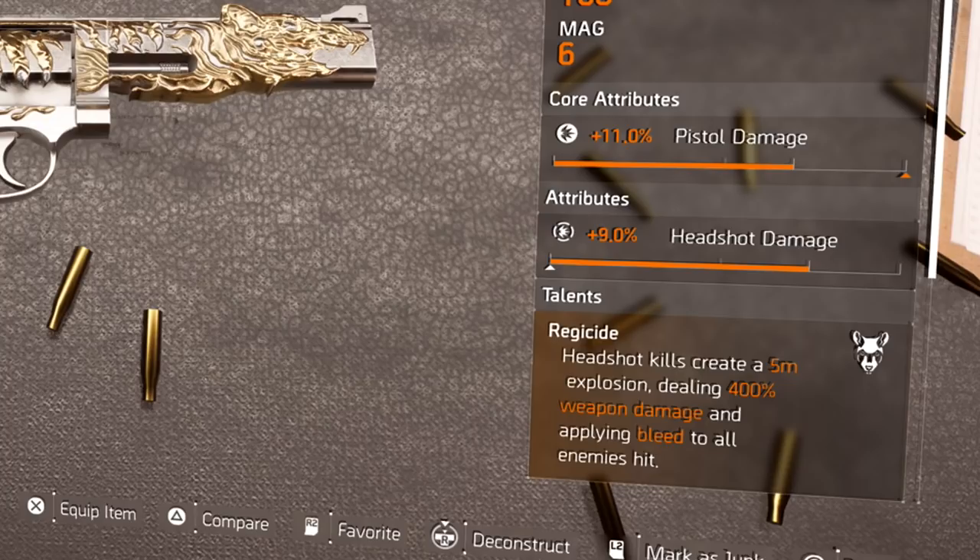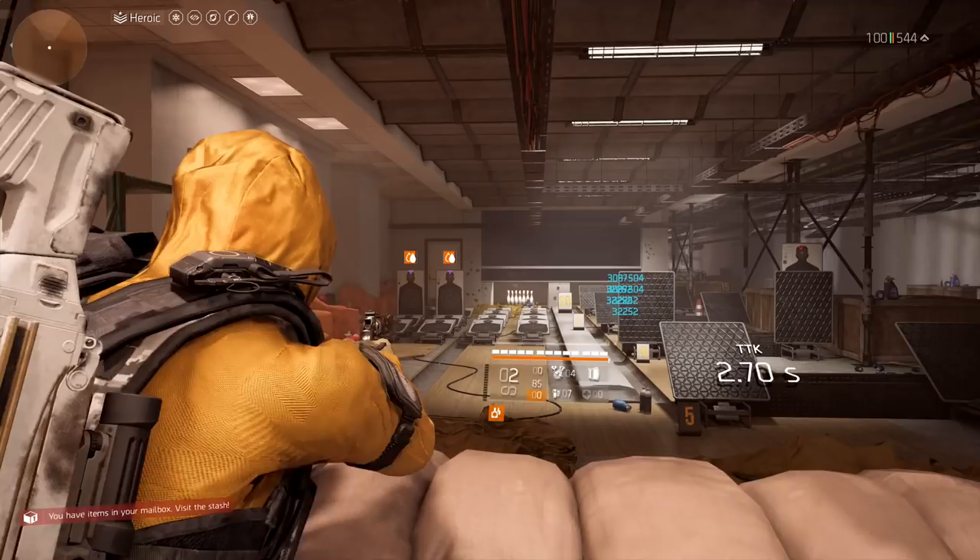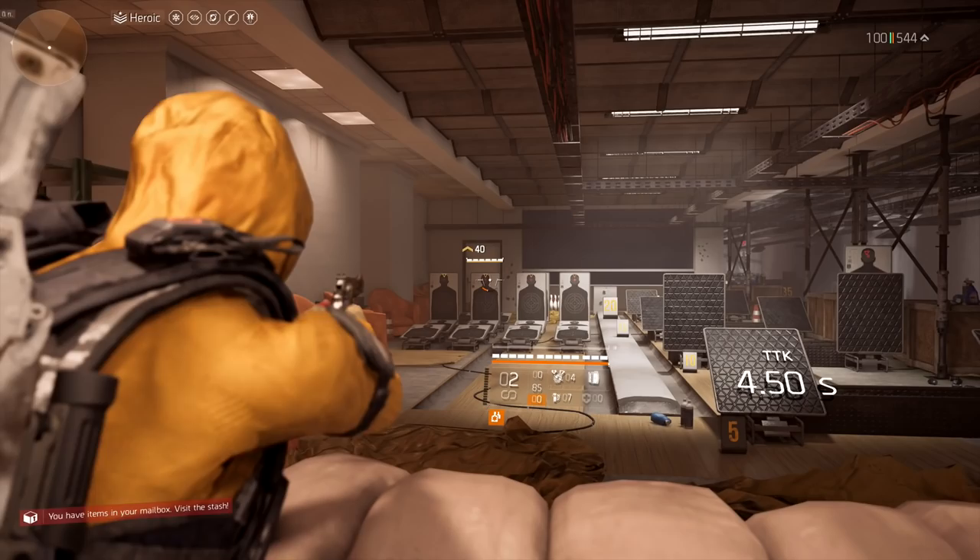Why is this weapon so cool? The talent on here: headshot kills create a five-meter explosion dealing 400 weapon damage and applying bleed to all enemies hit. That's why this is really cool. We're going to head to the range and test this bad boy out. Take a few shots, hit those headshots, and see how the explosion works — it does an area effect hit plus causes the bleed.